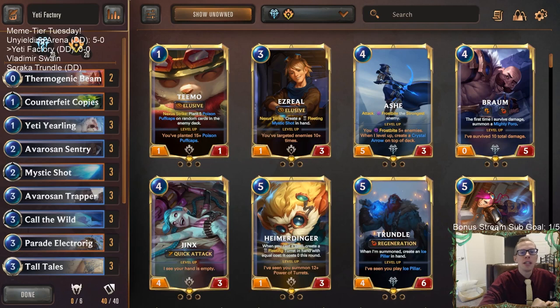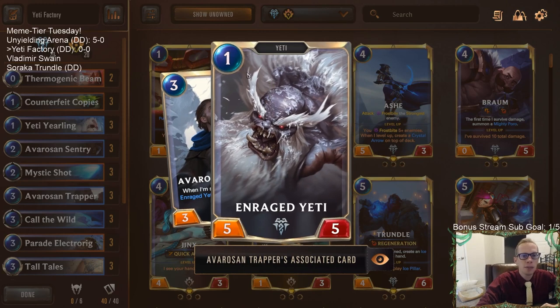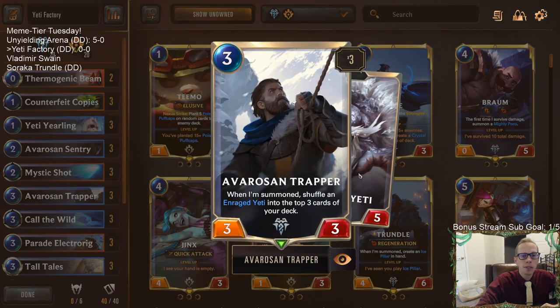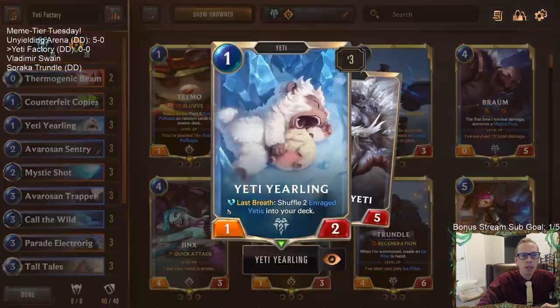Welcome everybody on Twitch chat and YouTube for some Yeti Factory — our next Meme Tier Monday deck. We got no champions in here, so it's a little easier to put together. We're building a deck based around Enraged Yeti, getting as many Enraged Yetis in play as possible. We have Avaros and Trapper that gets an Enraged Yeti to the top three cards of our deck. Enraged Yeti is a one-mana 5/5, so that's awesome.